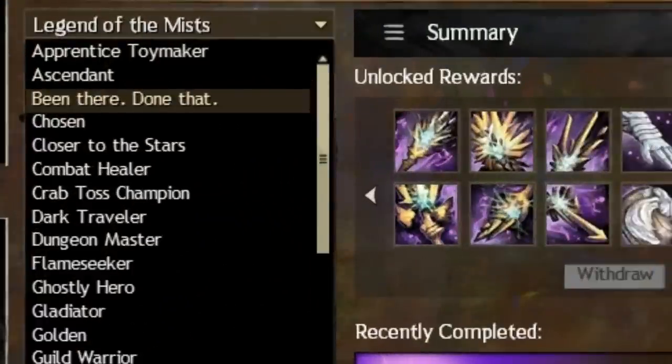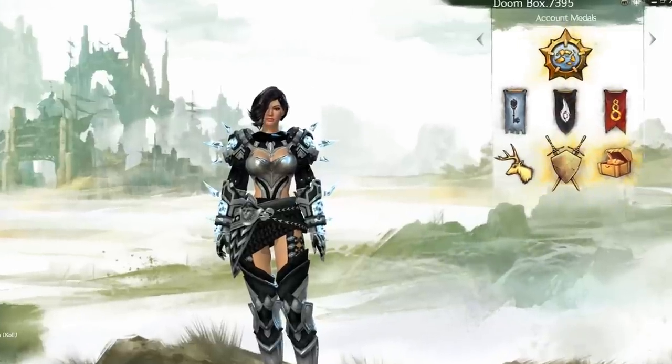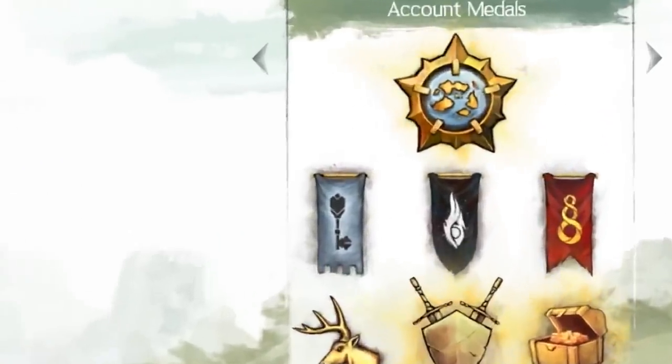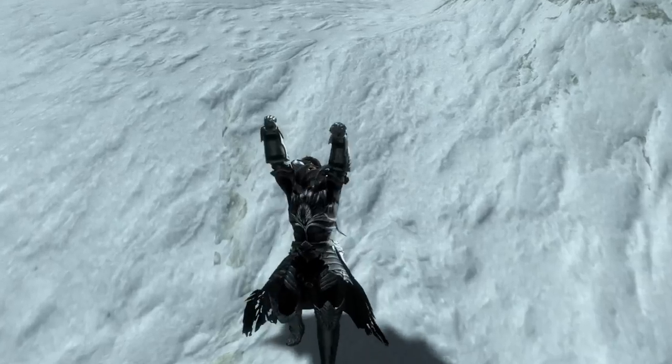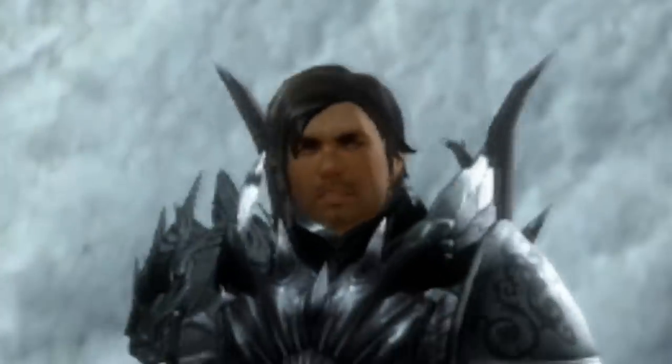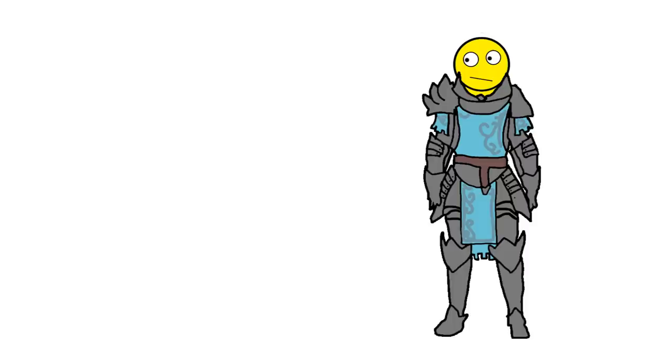You also get a title called 'Been There, Done That.' You also get a giant golden star on your login screen, which only you can see. But the main reason people try to get world completion is for the Gift of Exploration. You actually get two of these, and they're used for making legendary weapons.